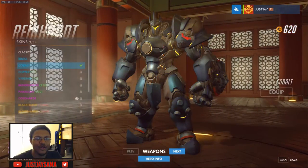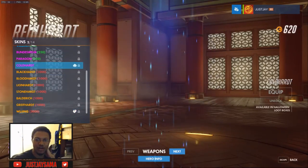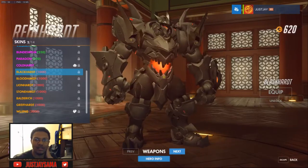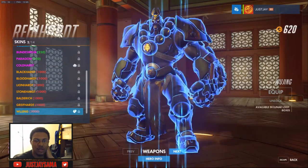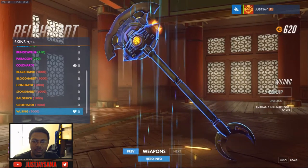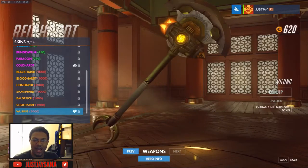We already know Reinhardt got one — it's three thousand coins for this thing. I thought the Cold Heart one was dope, but this one is obviously one of the best. There's Black Heart, that's pretty good. But this one from Eichenwald — holy shit, this is cool! Hold on, let me see what his hammer looks like. Yo, this is an axe — this is not a hammer!